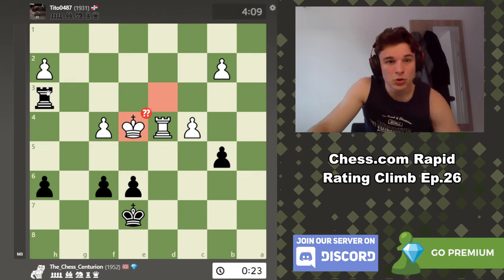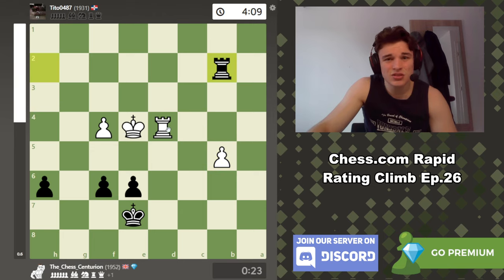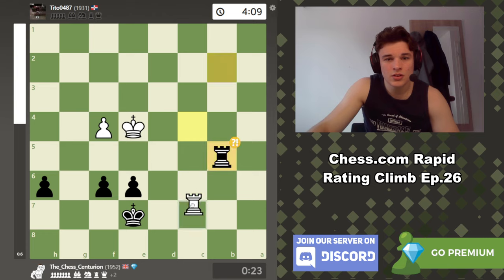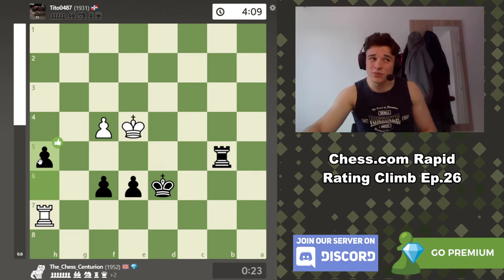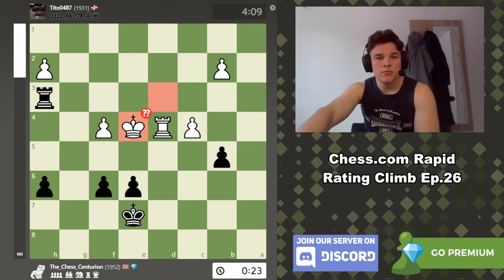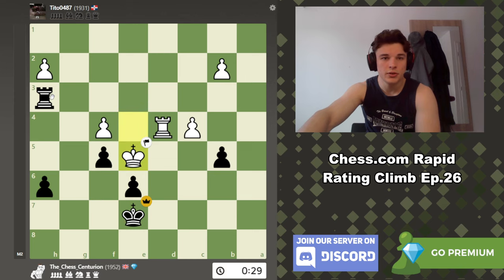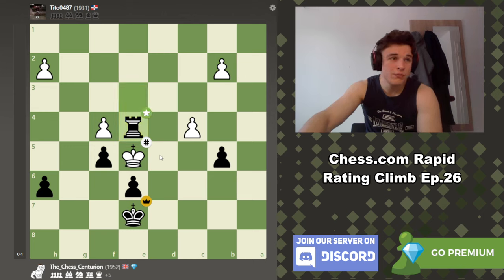f5 exists, and then here my opponent realises his mistake and resigns. Because king e5, rook e3, rook e4 is checkmate. And yeah — after playing essentially a perfect game, we both played a perfect game, and at the very, very end he blunders. That's why you've got to keep pushing. And that takes us up to 1952 ELO — only 48 points off the goal. If you enjoyed the video, thank you very much, and if you made it till the end it's like over an hour — that's mad. I hope you found it useful and I'll see you in the next one.